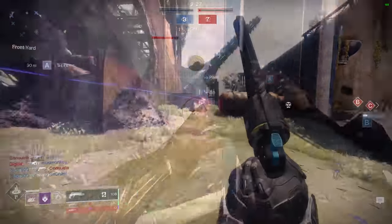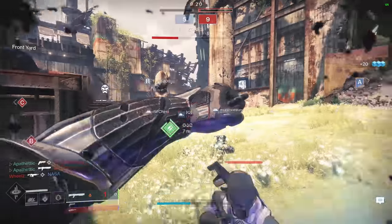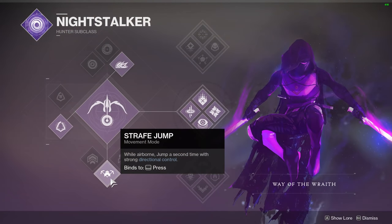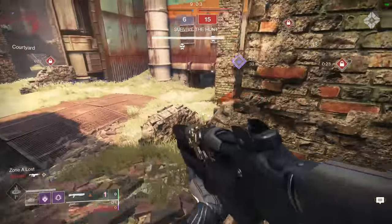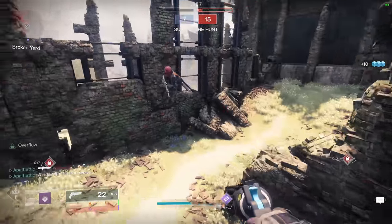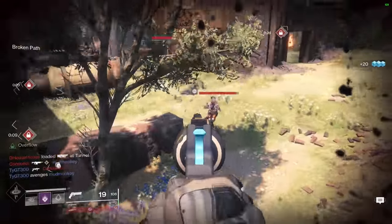Getting into our jump — for Hunter, our jump can be our greatest strength and our greatest weakness, which makes the jump we select more crucial than it may seem. I used to think triple jump was the way to go, but after experimenting, the jump I recommend for Hunter in PvP is strafe jump, which gives a second jump with strong directional control. Strafe jump keeps us from jumping too much like triple jump might, gives good height and air time, allows us time to take in-air shots, and lets us slow our momentum mid-jump to throw enemies off who may be tracking us.